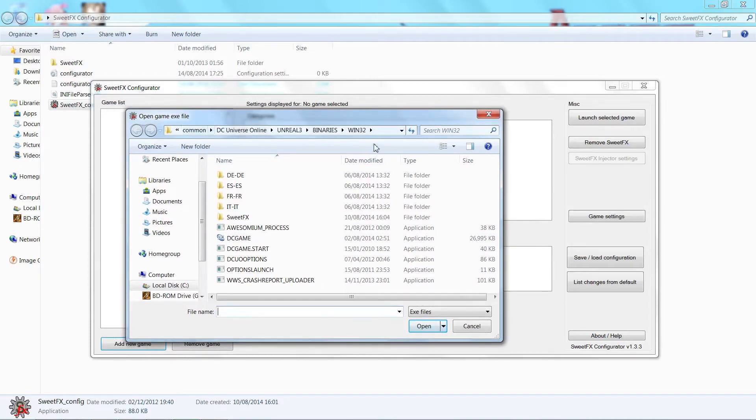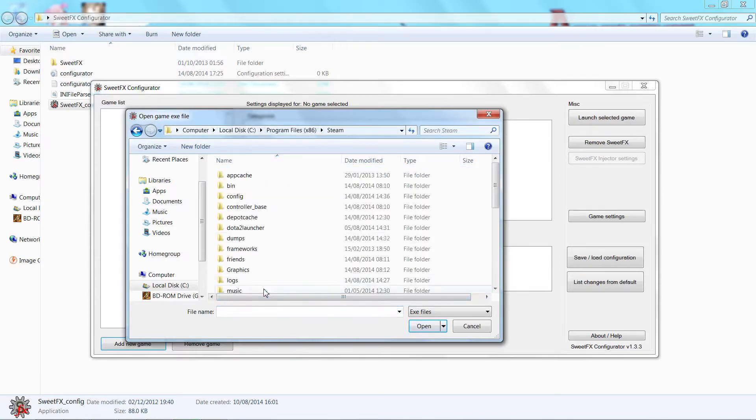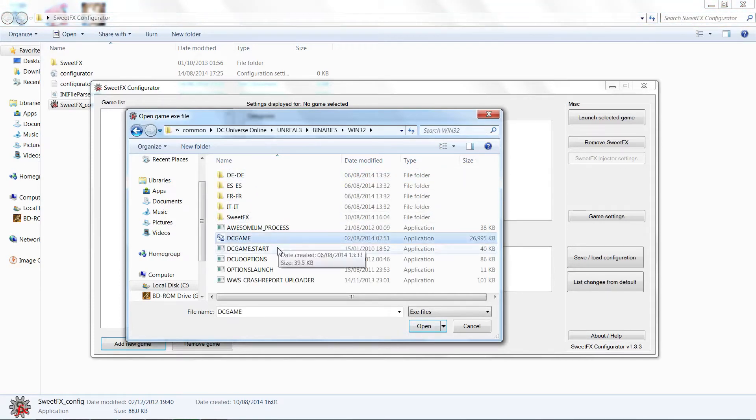Say if you're playing a Steam game — I'm launching DC Universe Online through Steam. You need to find Program Files, usually x86, or if you're on a 32-bit system just Program Files. Go into Steam, then SteamApps, Common, and DC Universe Online. Sometimes it won't be in the exact root of the folder — for this one, we go to Unreal 3, Binaries, Win32, and there is the actual executable we want.